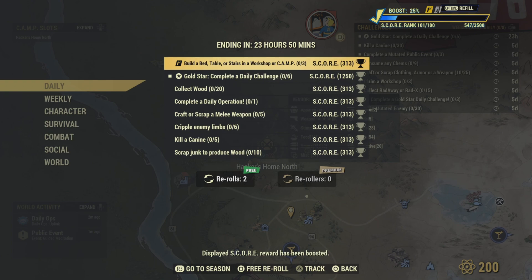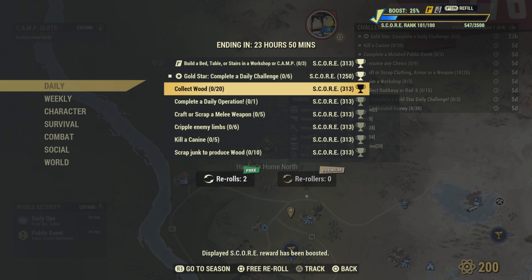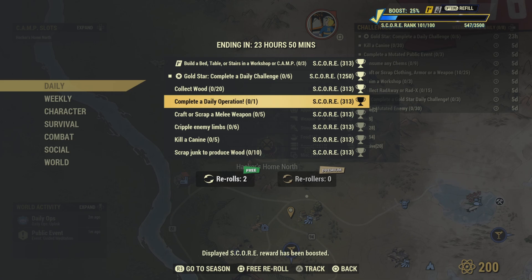First up, build a table, stairs, workshop, or camp - do three of them. If you're a Fallout First member, that's a 60 daily challenge and you get the gold star. Also collect 20 wood, and complete a daily op - though Hacker doesn't do those, so we can roll that one.